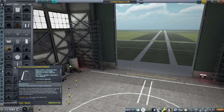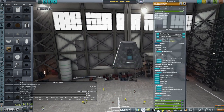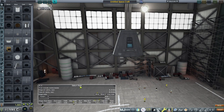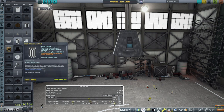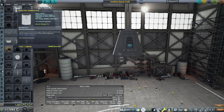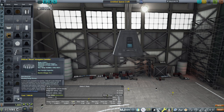We have the Mk1 command pod unpressurized available. We may want to just use that, but it certainly doesn't have enough supplies, so we'll have a control core on top of it. We could use that ultimately as a rescue pod in the end, because we can launch it uncrewed and then bring it back crewed.